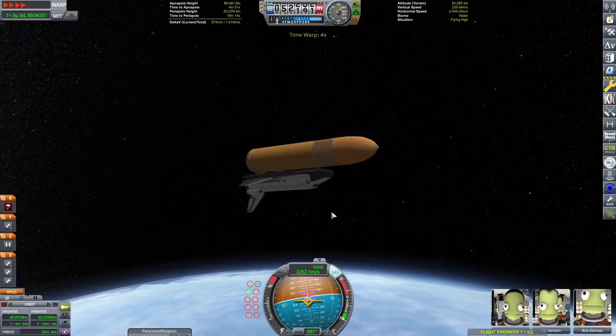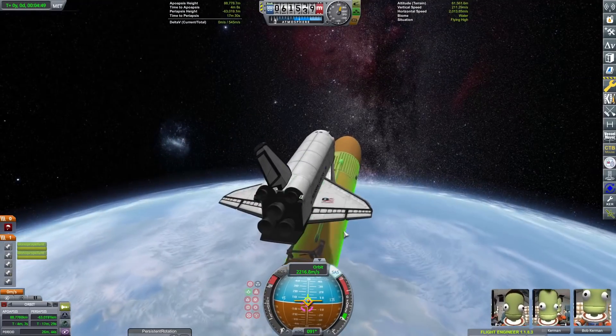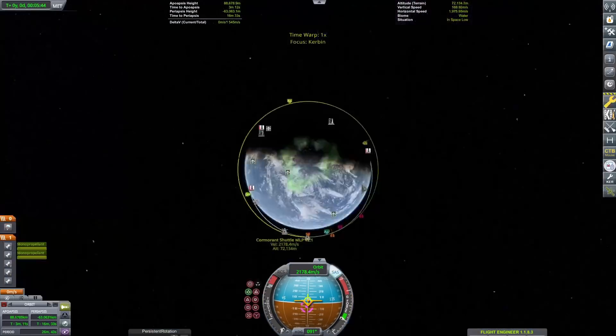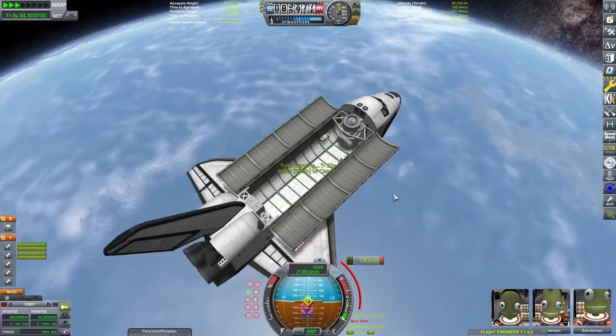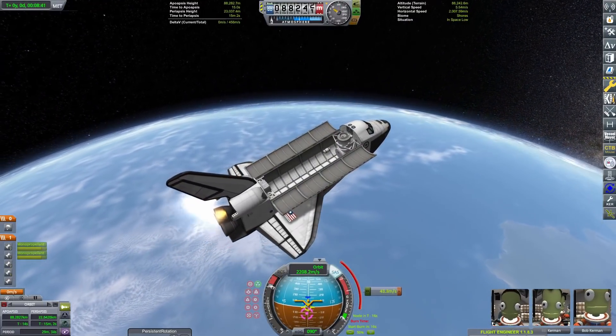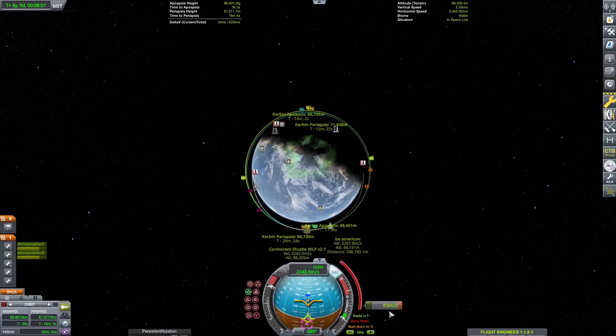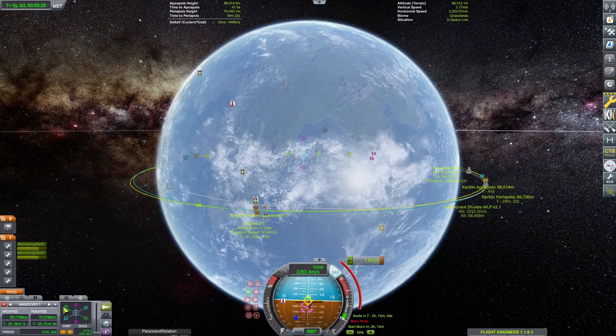We're doing our rendezvous after jettisoning the orange tank just as we are about in orbit. We're going to fire up the OMS thrusters — the OMS thrusters are actually AJ-10 engines, which are the same engine used on the Apollo service module and a few other upper stages. The Apollo service module is mainly what it's known for, as well as the OMS thrusters. Fun fact if you didn't know.